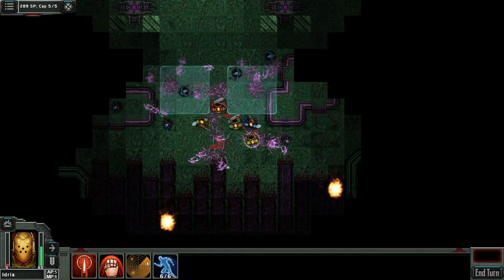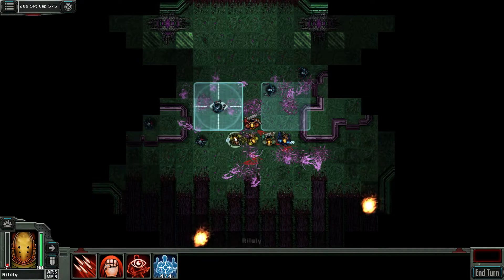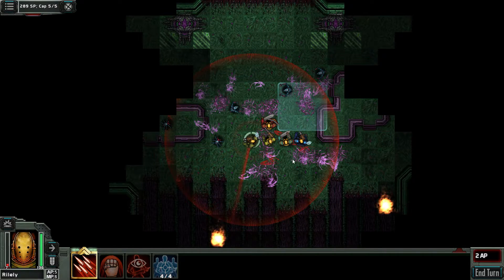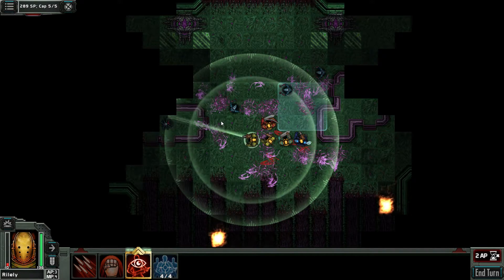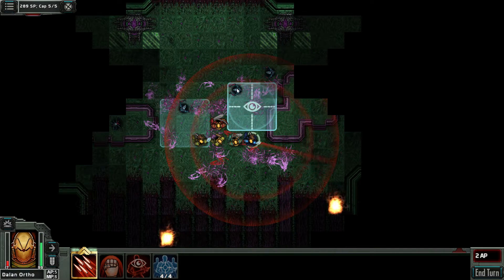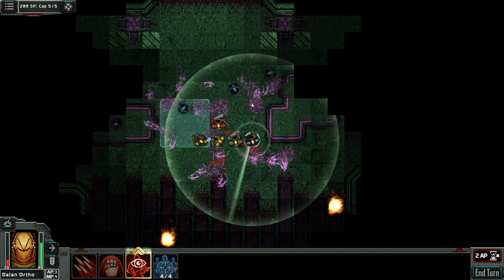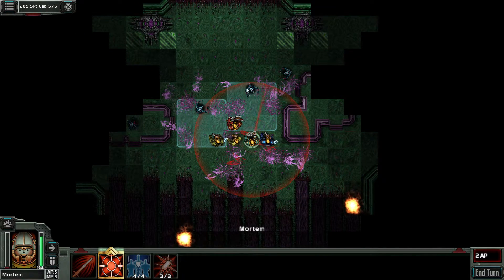So, when he gets closer we'll have to deal with him, but for now let's keep clearing these guys out. Move you up, give me a burst, and then Overwatch right there. Give you a burst — which didn't do anything — and Overwatch right there. I don't have them clustered enough to use a grenade, so we'll wait on those.